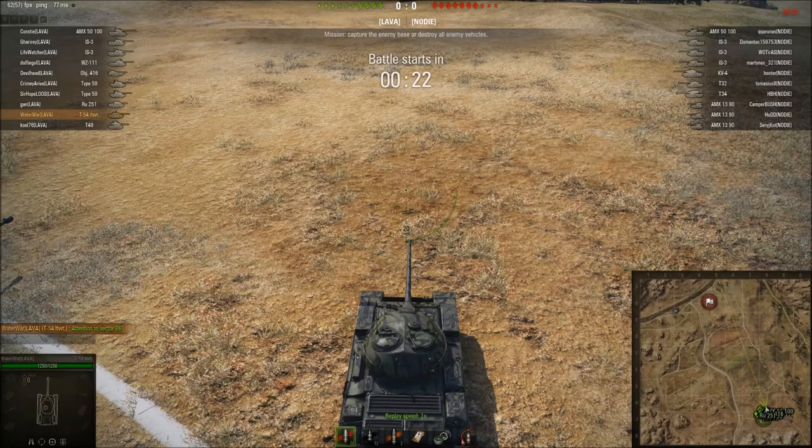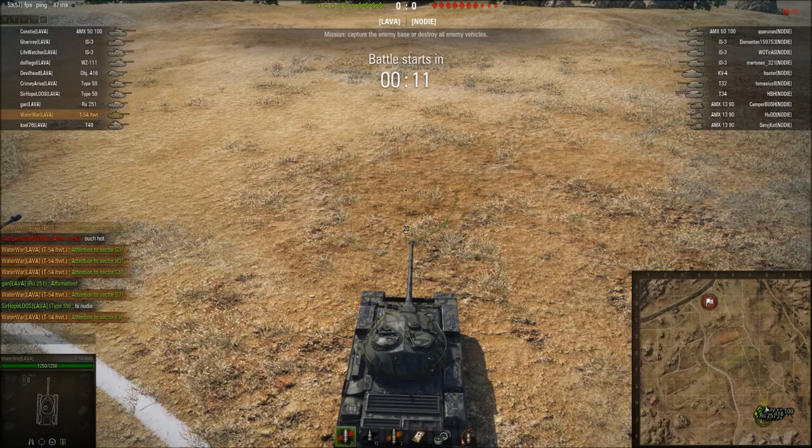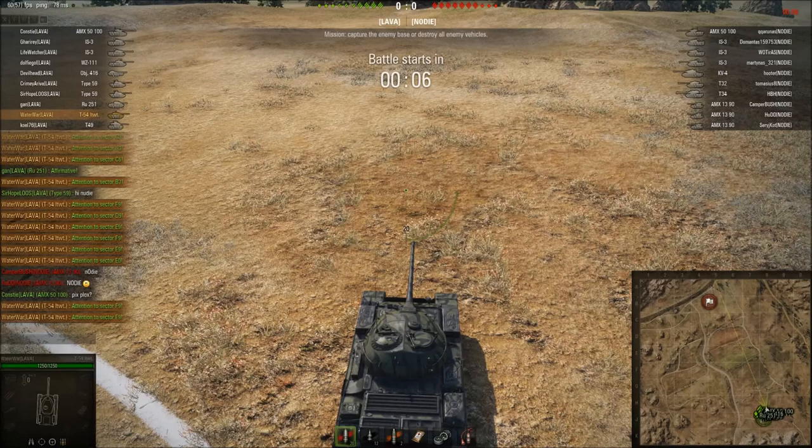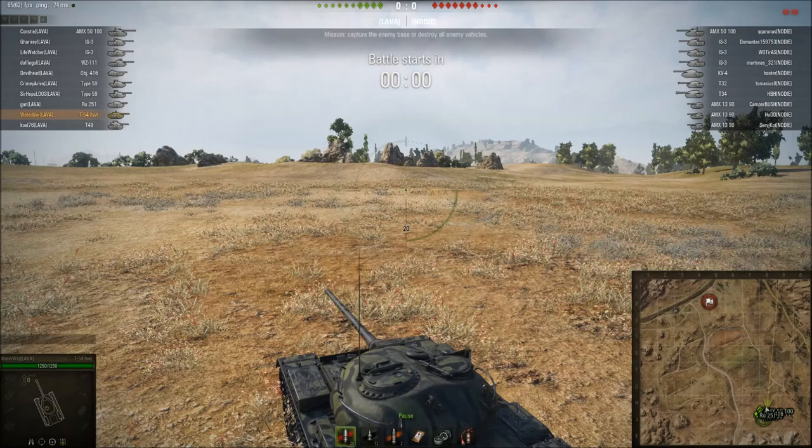Hello and welcome to another World of Tanks replay. This time it is not a random battle, it is a stronghold battle. I'm playing with the lava guys and it's a tier 8. As you can see on our team list we have a 50 hundo, IS-3s, reset 1-1-1s, and then a mix of mediums and lights. This setup is not necessarily serious - we try to balance it so we have some heavy tanks, some mediums, and enough lights to spot, but we don't try hard when we play strongs. We just play for fun and still end up winning, which is even more fun.